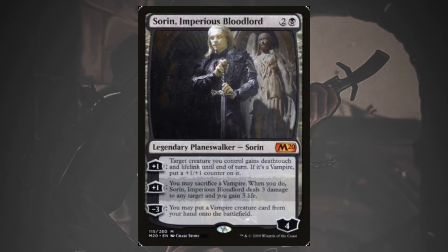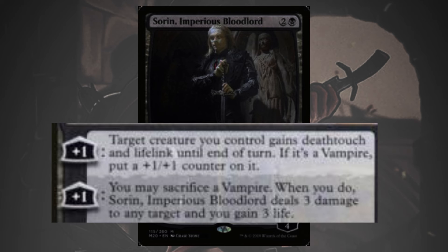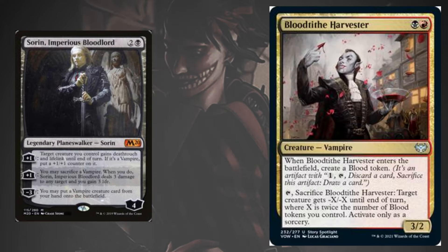Sorin has other abilities in addition to ambushing out a 6-cost creature from your hand. Sorin is one of the older Oko-like planeswalkers that has two abilities that add loyalty counters. Both of these other abilities require us to have vampires in order to fully take advantage of them, which means we need to tweak the traditional package of Rakdos creatures to skew it to be a little bit more fang-like. Thankfully, almost all Rakdos decks were already playing one of the best vampires in the format — Blood Tithe Harvester.